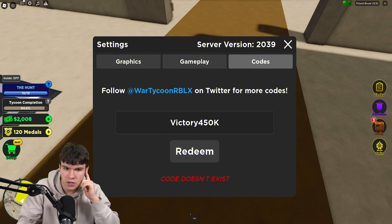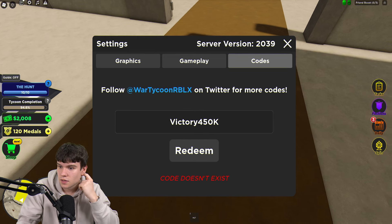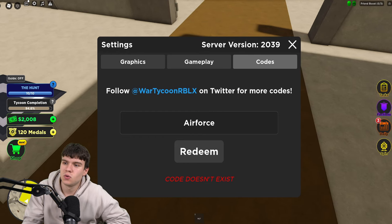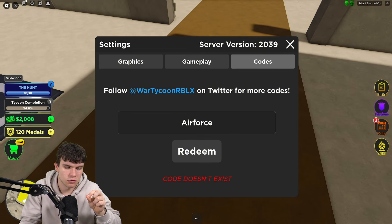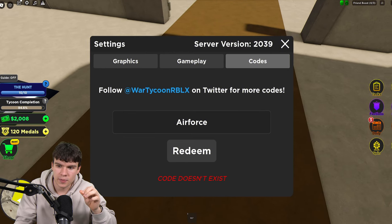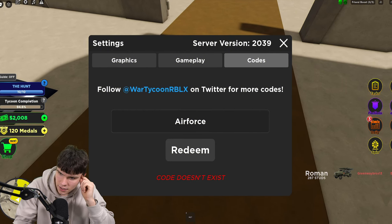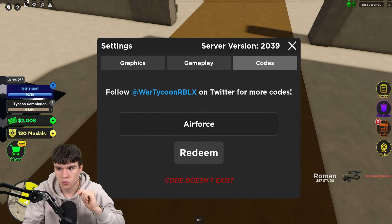After redeeming 'halfmil', redeem the code 'victory450k' — V-I-C-T-O-R-Y-4-5-0-K — that'll give you even more rewards. Then enter the code 'airforce' — A-I-R-F-O-R-C-E. If you want to speed up the process of redeeming codes, go to rblxcodes.com where there's the full list of all the new working codes for the game, and you can simply copy and paste them — it takes just a few seconds.